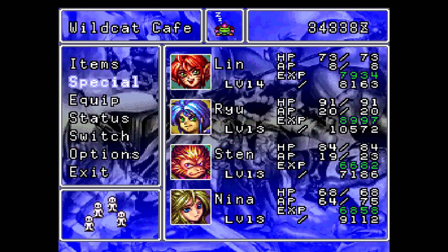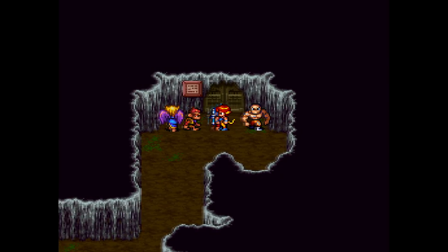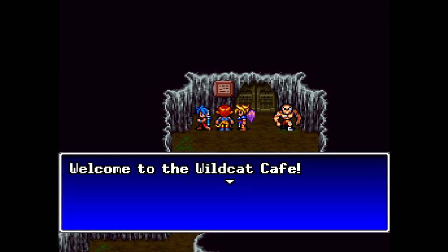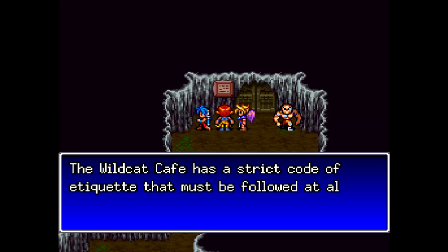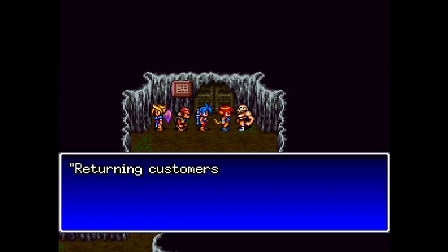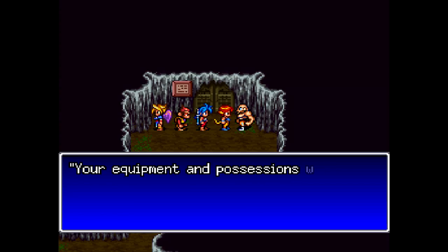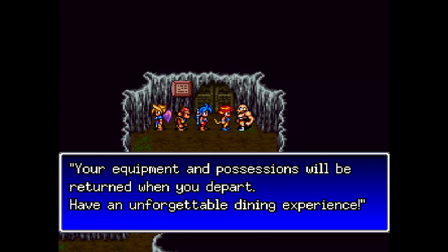I want to keep Ryu at maximum AP — and if I said MP earlier, I meant AP. So we enter this place and you have to leave your equipment behind in order to get in, but you'll get it back — don't worry about it. It looks like there are some assassins or something here, and there's a whole dining setup — napkins for eating and stuff. It sounds reasonable for a dining experience. Why do you even have a restaurant in a cave?